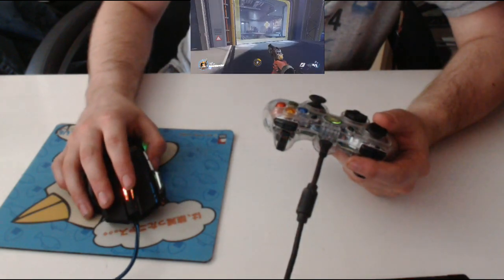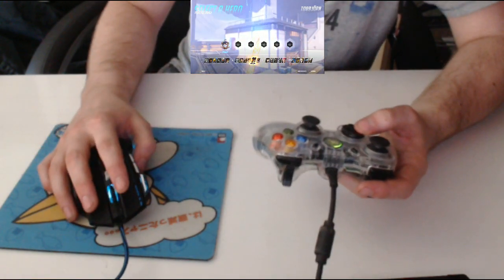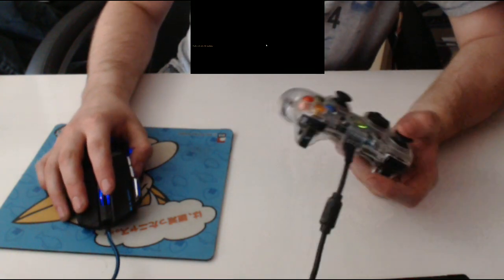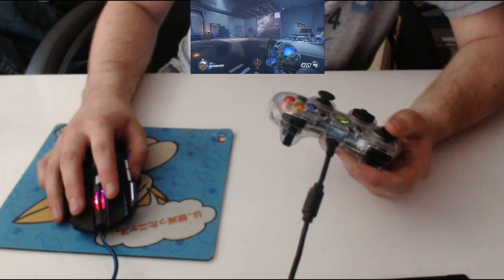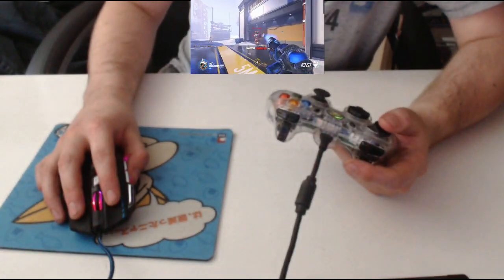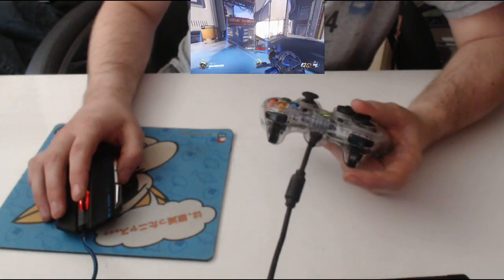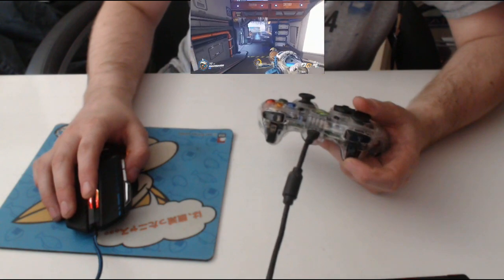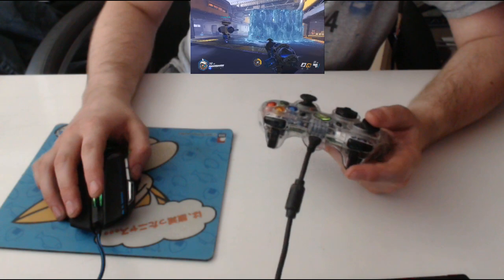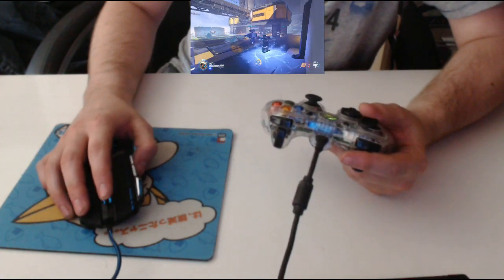I can quickly switch to Mei because Mei is bae. There, we've got Mei, just so I can show off the secondary attacks and stuff, because Mercy doesn't have the secondary attacks. So I've got my ice shards and I've got my freezing beam, which kills them. I can change the orientation of that and move that wherever I want to. And if I want to freeze, I press the other trigger. And that's basically how I play Overwatch.